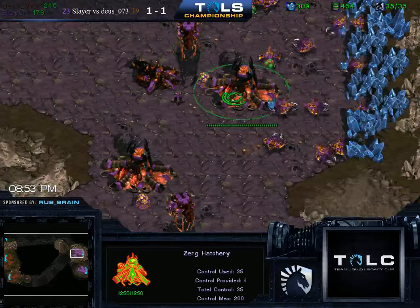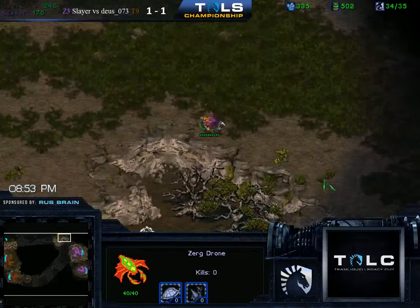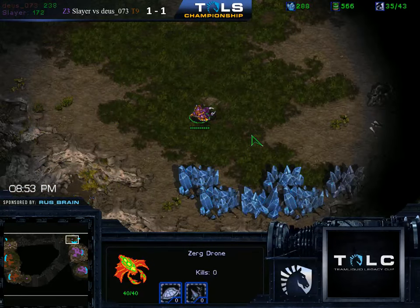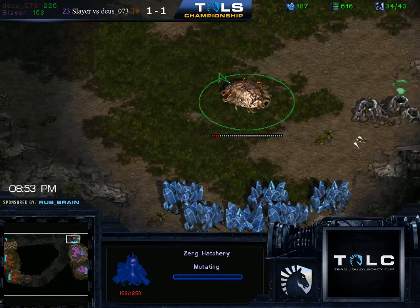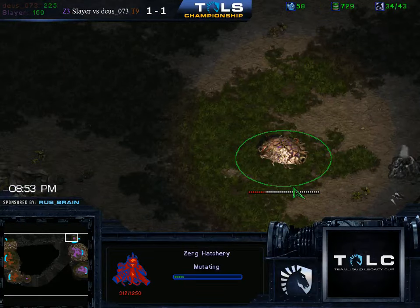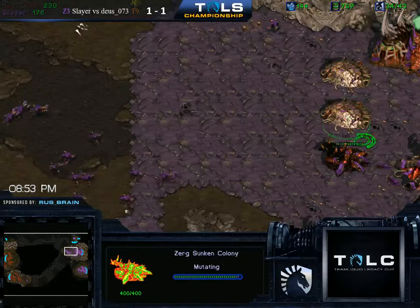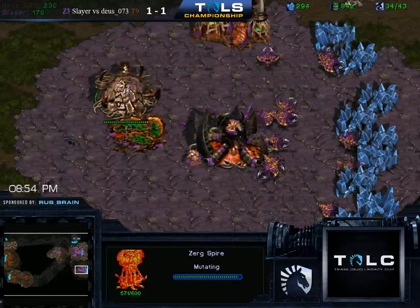Nothing too much to worry about here. And the good thing for him on Heartbreak Ridge is that Zerg does have to move out quite a bit to get the third, and it's not an easily defensible third — you can't just put two Lurkers at the top and protect it. So it's pretty obvious where the Zerg is going to take the third gas. It's very easy for the Terran to pressure both the natural and the third at the same time, which is not really what the Zerg wants. The Zerg needs a bit more space so his mutas can do their thing.